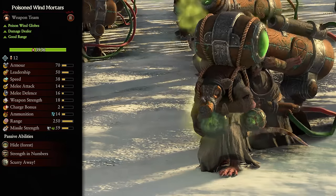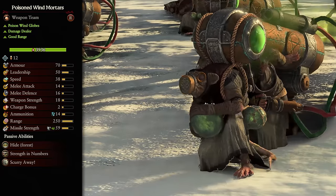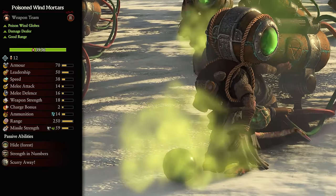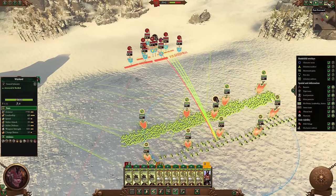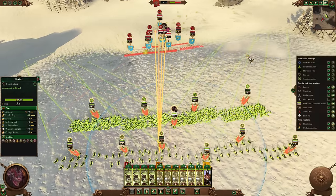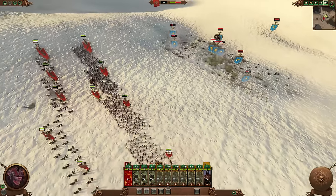Getting onto the podium, we have the Poisoned Wind Mortars. Hopping back to the Skaven, this is one of the most insane units to ever be added to the game. This weapons team has artillery class range and damage, but can move around like an infantry unit — a slow infantry unit, yes, but still faster than most artillery and can hit just as hard. They fire high damage explosive projectiles in a huge arc, dealing massive damage to anything unlucky enough to be in their sights. Doesn't matter if it's Ironbreakers or Black Orcs, they'll feel the damage all the same.